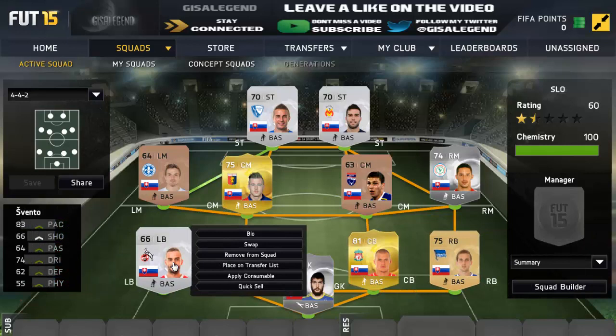Left-back is Fento: 83 pace, 66 shooting, 64 passing, 74 dribbling, 74 defending, and 87 physical. He is a cracking player. He's got really well-rounded stats and it's just unbelievable how he's so low-rated but has some interesting stats. Played for Cologne. Go and try him out guys — nice and cheap at 150 coins. Worth every penny.